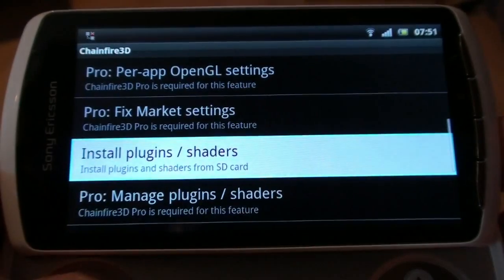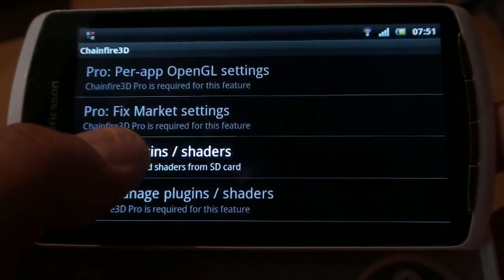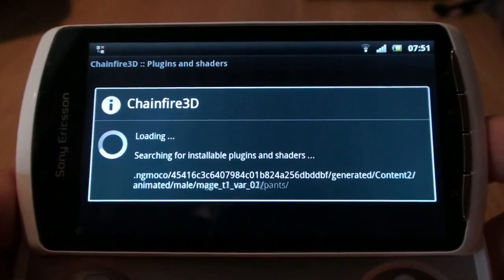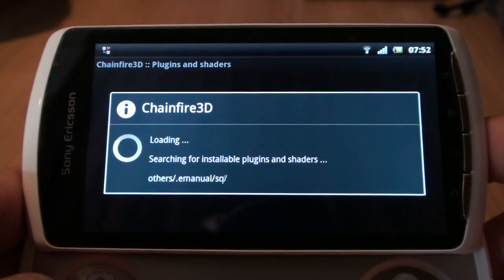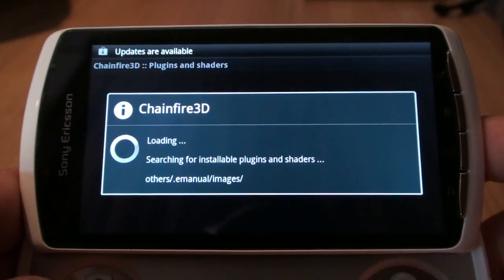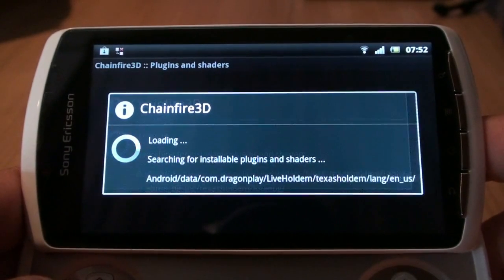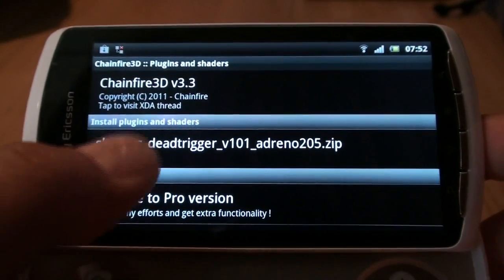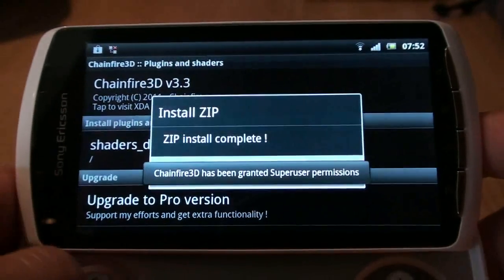After your phone has rebooted, open up Chainfire once more and scroll down to install plugins and shaders. After it's done searching and found the zip file you recently put on the SD card, click on it.